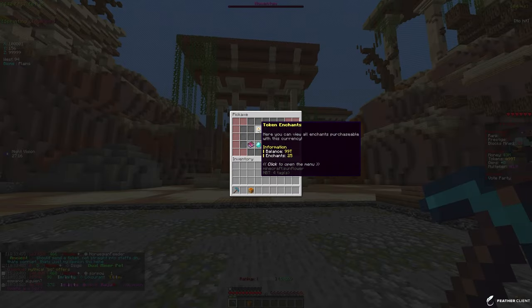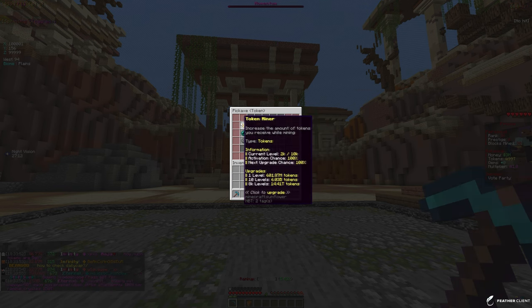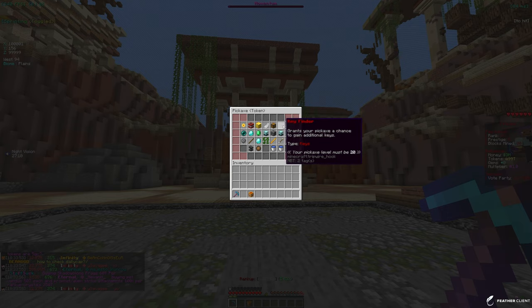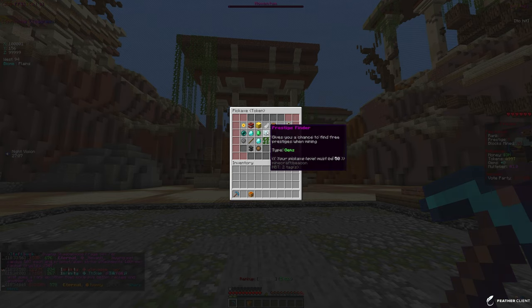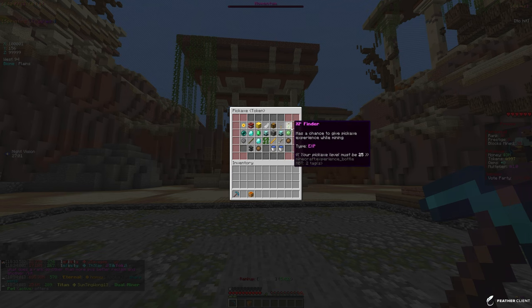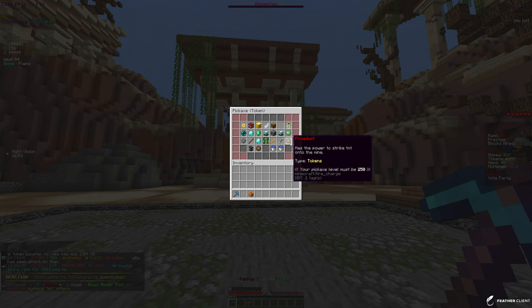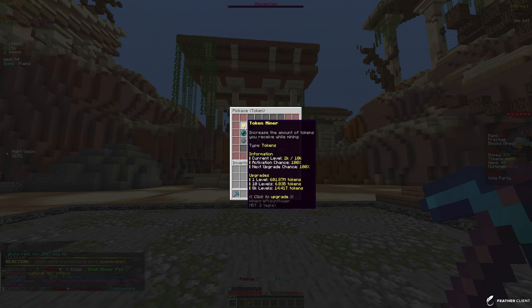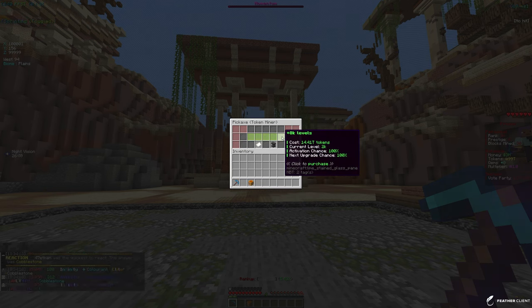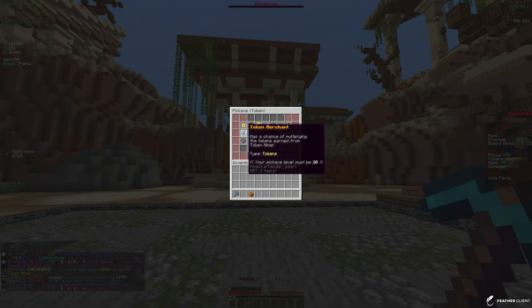Since we do have 99 trillion tokens, let's put some enchants on. We're going to focus on the main ones like Token Miner and Token Merchant. They may have reworked some enchants since last map, but Token Miner and Token Merchant are basically what we're focused on. We can actually fully max out Token Miner, so we're going to do that.